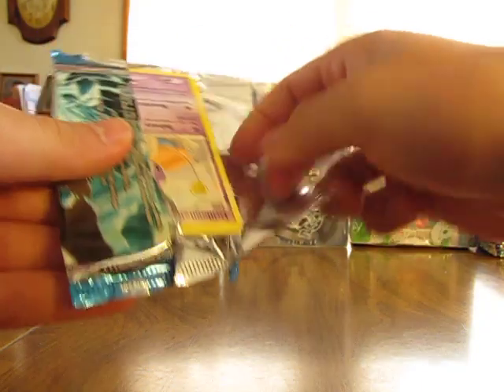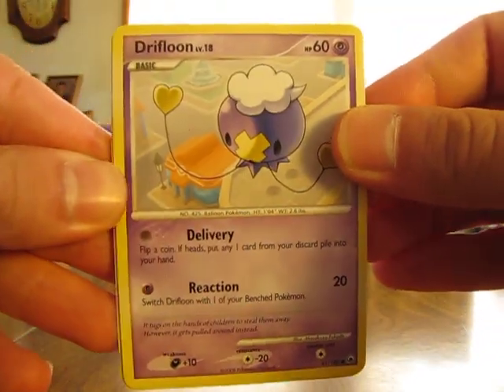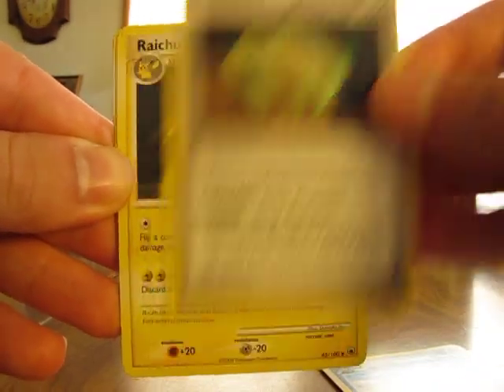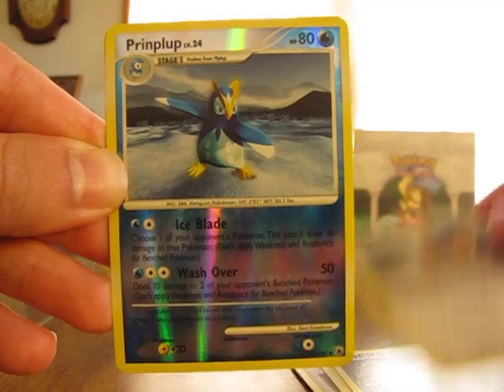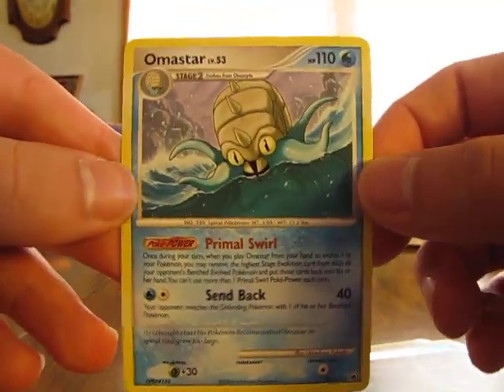On to Majestic Dawn. I'm going to try to make all these videos about 10 minutes apiece. We have a Drifloon, Kabuto, Spiritomb, Piplup, Dome Fossil, Raichu, Recover Energy, Phione, Prinplup Reverse. And the Omastar — so there's a regular rare card again.